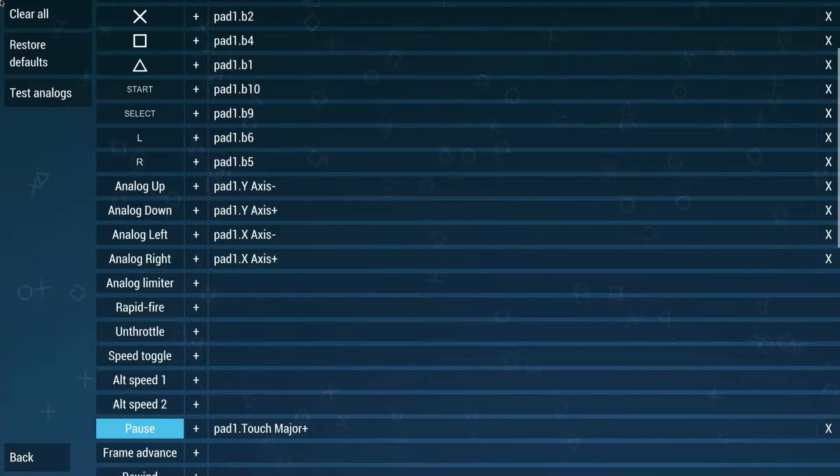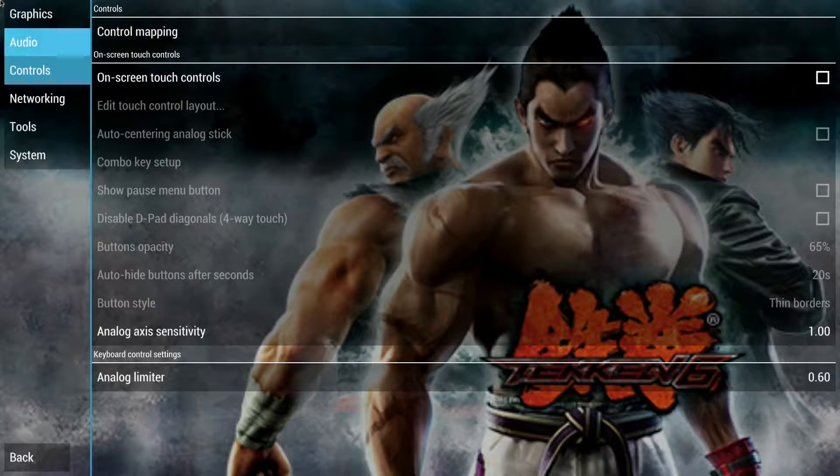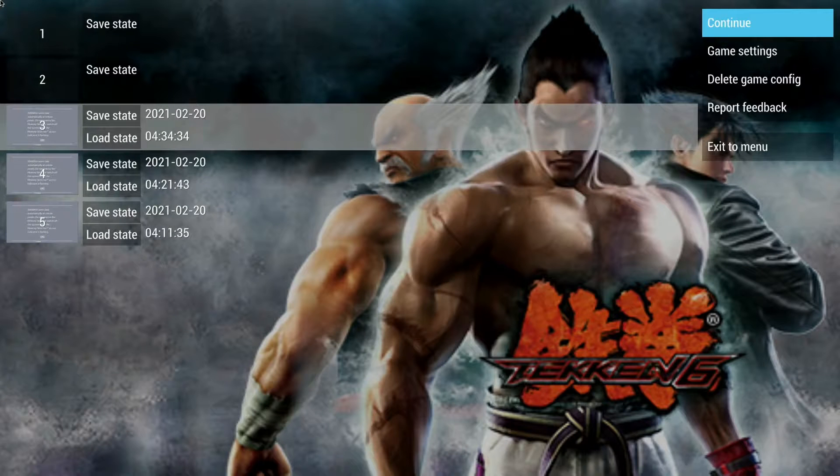That's all we need to do. Now we're going to go to our Back option and confirm that. Make sure you don't just jump out of this — you do need to back out of these pages in order for it to save upon exit. Go to Back again at the bottom, backing out of these screens. Now we're going to go to Continue in the top right corner. Just like that, we're back into our game. Now if you hit the button you just assigned as your hotkey button, you'll see it brings you right back to the settings page.